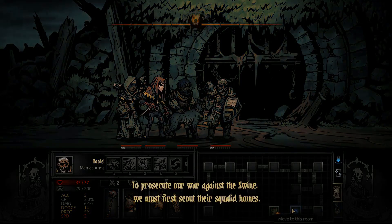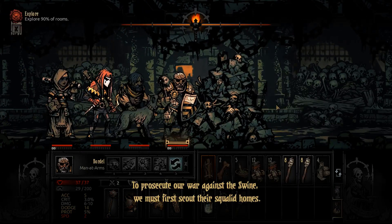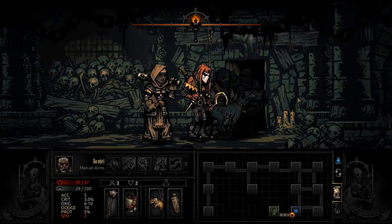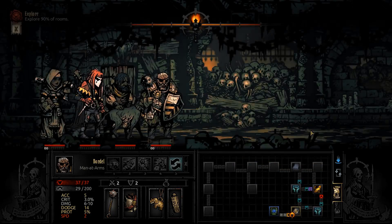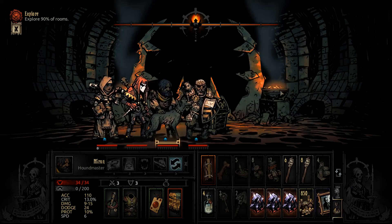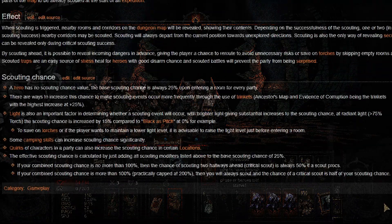Today is all about scouting — what scouting is, what quirks and trinkets can increase it, and camp skills. There are things such as critical scouts, but for now we'll cover regular scouts. Regular scouts show you what is between you and the next room in each direction. If you have two options — left or right — it will scout one room out each. A critical scout goes out two rooms, and secret rooms can only be detected through a critical scout.